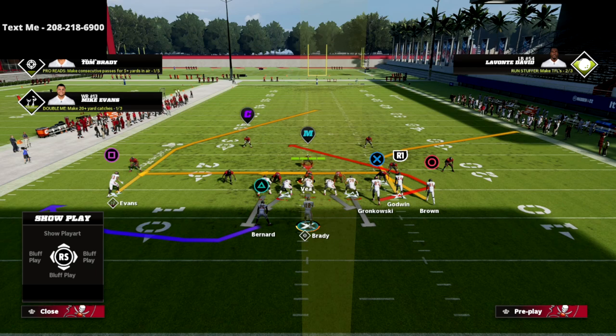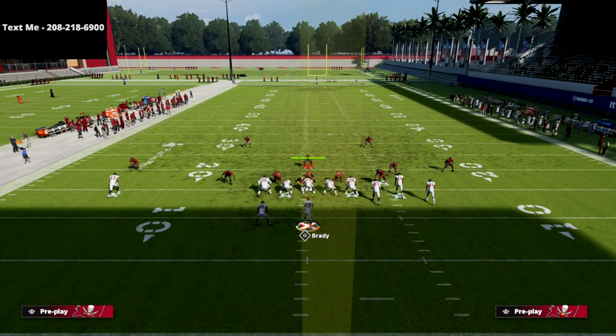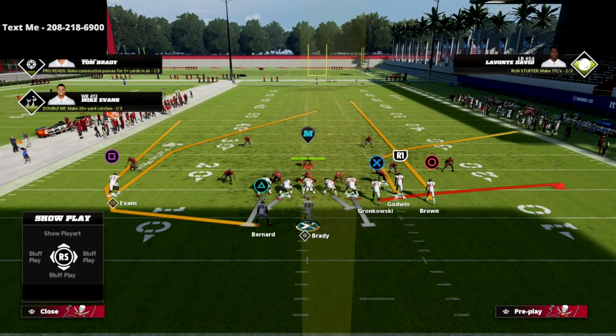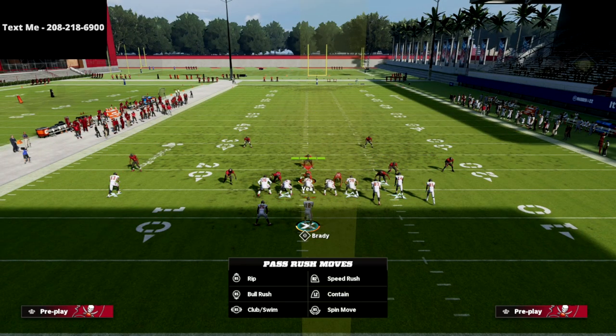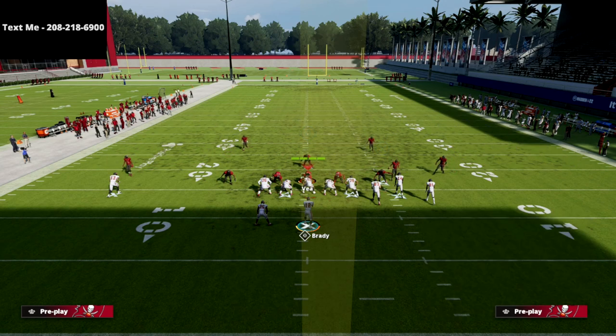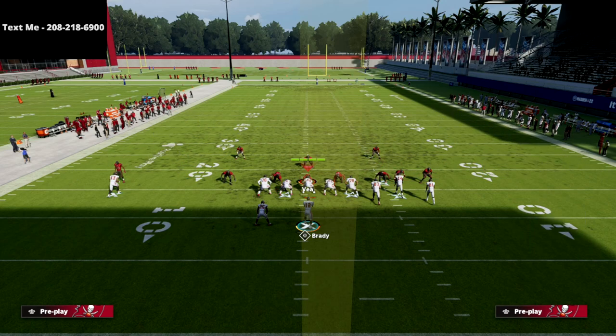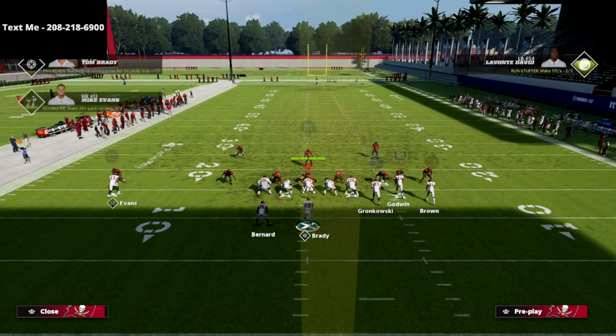From a setup perspective, all we're going to do is put the circle receiver on a fade route, put the X receiver on a flat, and put the running back on a wheel. I like to smart route the post but you don't have to. Most people run their cover three like this, and especially running gun bunch you'll get a lot of cover three mabel coverage — meaning double flatting on both sides of the screen.